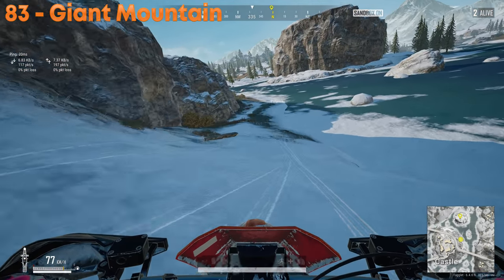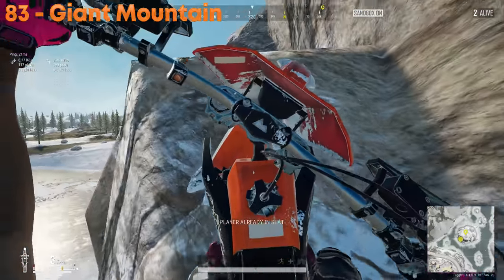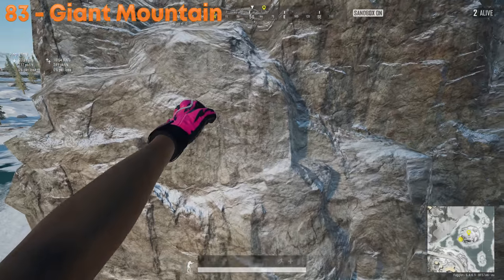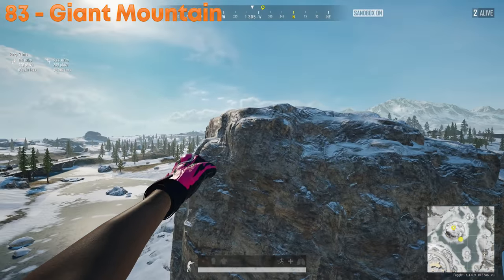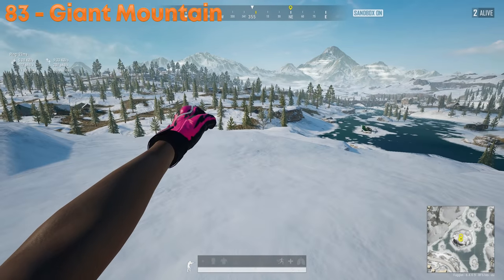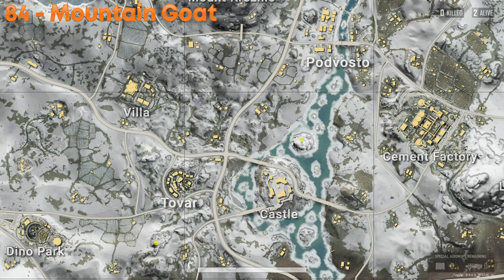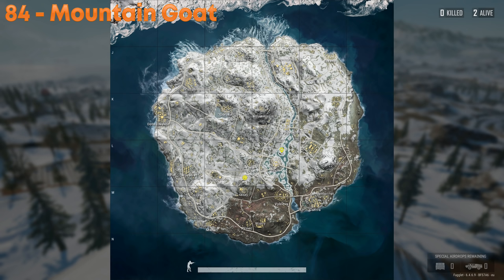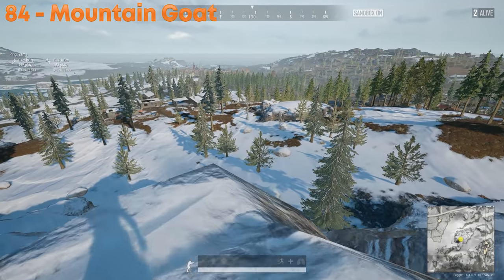Using a snow bike it's possible to climb the very big rock near Castle on Vikendi. You need the snow bike, hit the ramp on the exact spot, keep driving, then bail out of it. The rest is climbing — ledge grab, vault, and follow the path up. From the top of this large rock, you get a great sniping position. Every single rock on Vikendi can be climbed; this is the only one that requires a vehicle. The rest just need ledge-grabbing and vaulting.